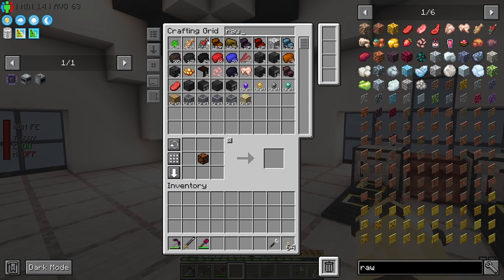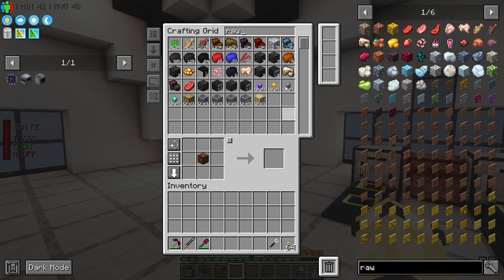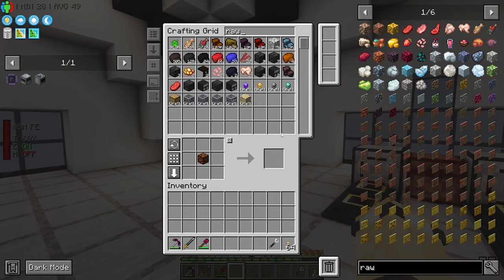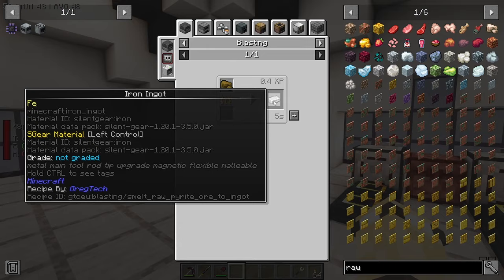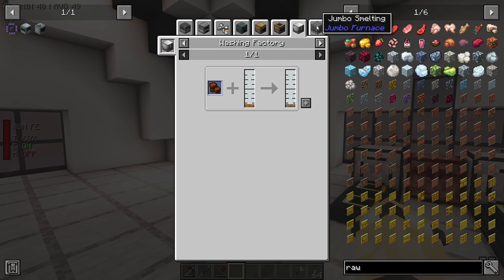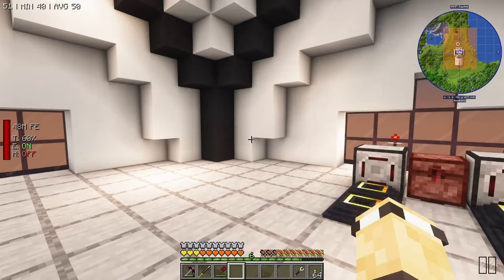We've got loads of bauxite, pyrite, galena, tetrahedrite, and I had the aluminium because I set my constructor and destructor to mine up all of my aluminium. Tetrahedrite is copper, galena is apparently lead, pyrite is iron. This should be aluminium obviously - if you smelt it up you get bauxite dust, but I think there's a way of getting aluminium out of it. You can use an electrolyzer and you get aluminium and rutile dust.